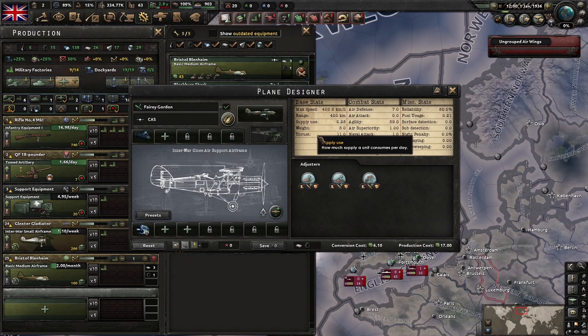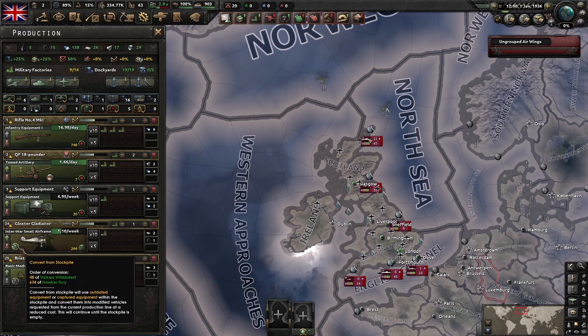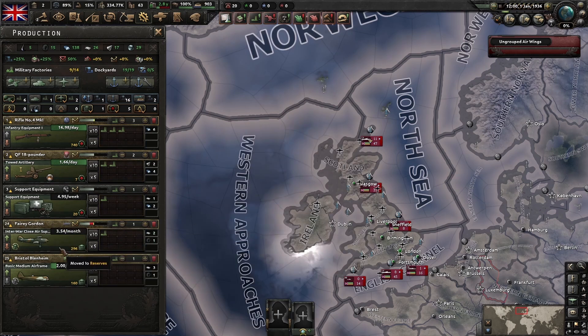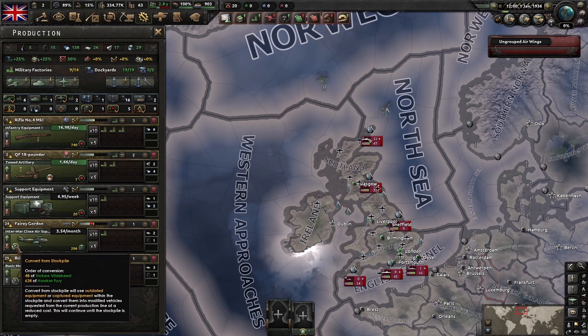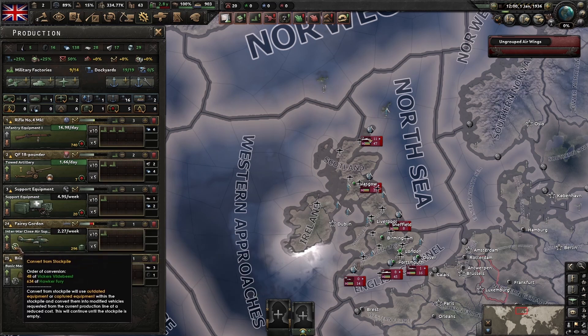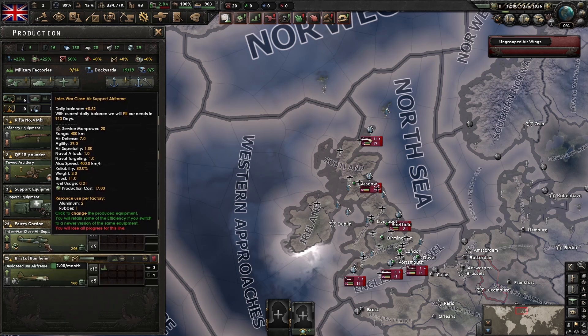I'm going to set this up to auto upgrade. I've decommissioned all the other interwar airframes. Then we're going to click on this production line and switch it to the Fairy Gordon. We've only lost about 15 production efficiency on this line. Then we click 'convert from stockpile' - we're going from 3.5 per month to 2.28 per week. We can just leave this in the queue until we burn through them. We're going to refit just shy of 700 of these, and by the time the war starts, we could end up with 600-700 interwar close air support planes. That makes a difference on the battlefield.